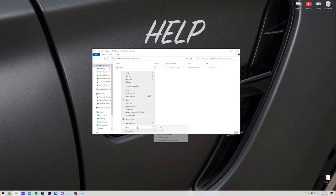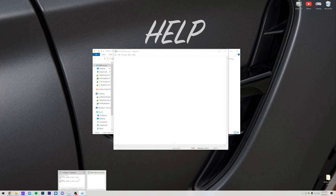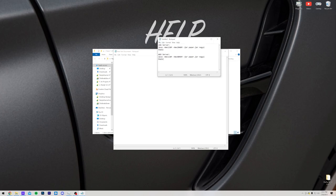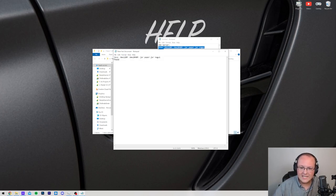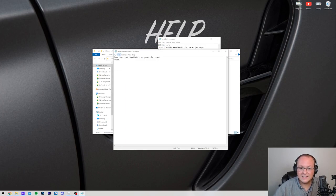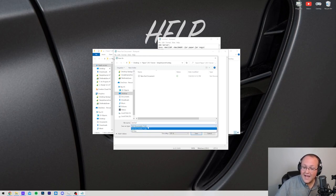Now right-click and create a new text document. Leave it named New Text Document and open it with Notepad. Then go to the description of this video — there are different codes for the amount of RAM you want your server to have. Copy the code for your desired RAM amount, paste it into the text document, and save. Make sure it starts with 'java' and ends with 'pause' exactly. Then click File, Save As, name it 'run.bat', set the Save Type to All Files, and click Save.